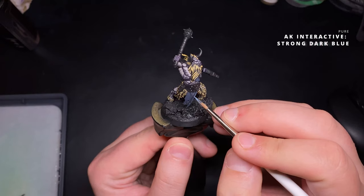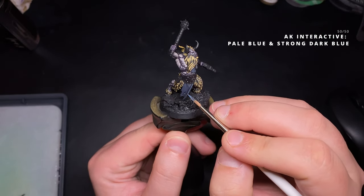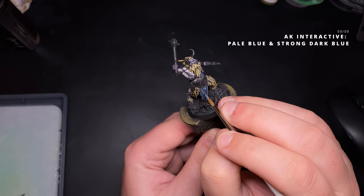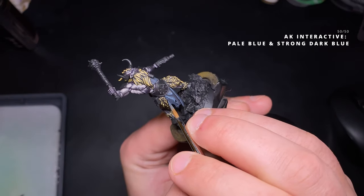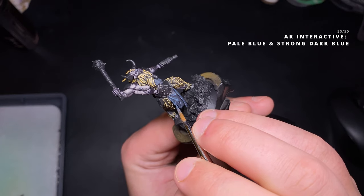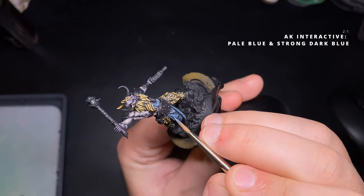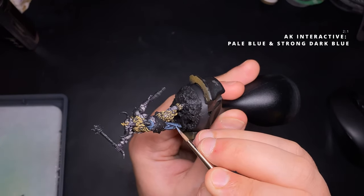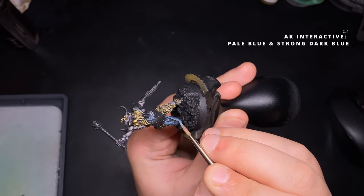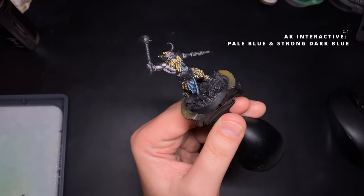I add a lighter colour — Pale Blue and Strong Dark Blue in a 50-50 ratio — and start applying this to the highlight areas of the cloth using a scratchy motion to help the fabric texture come through. I continue with Pale Blue to Strong Dark Blue at two-to-one for the final highlight, still using that scratchy texture so the variation remains visible.